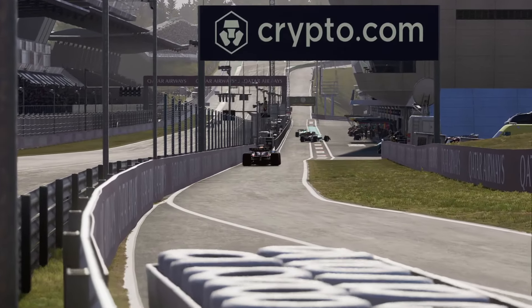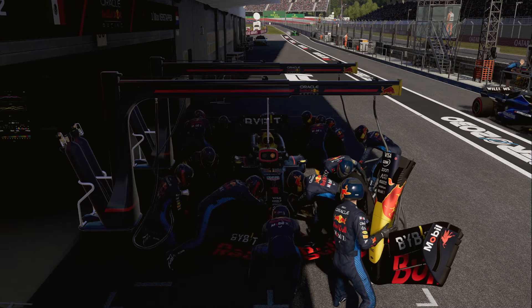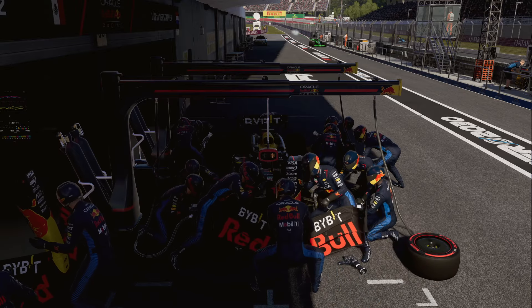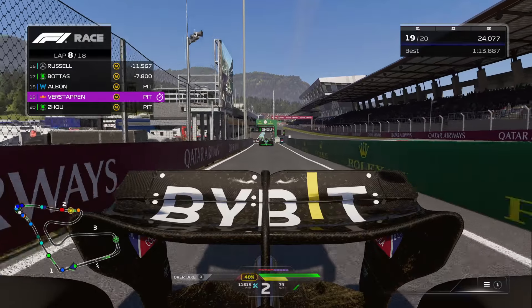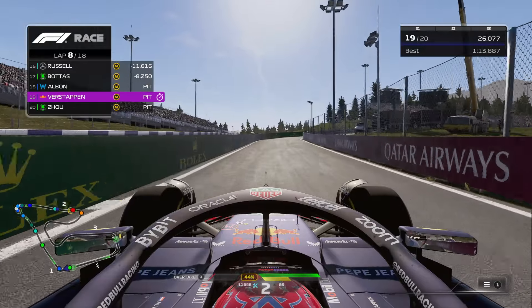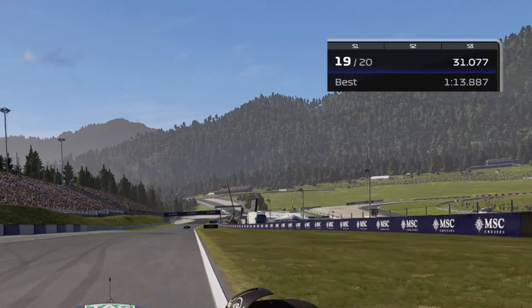Here's the pit limiter line, and we make it in with no problem at all. It's going to be a longer pit stop going out to the medium compound tires and getting that new front wing. Definitely going to have to be braking and coasting coming out of the pit lane right here — if I'm looking behind into this corner, that could be very treacherous. But we're coming out 19th of 20, so not great.